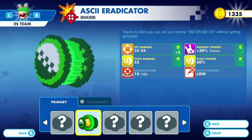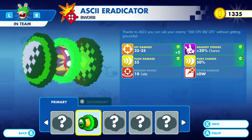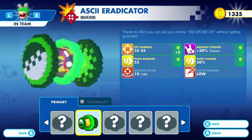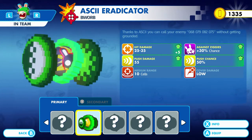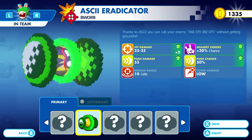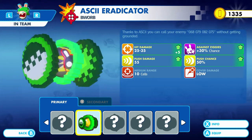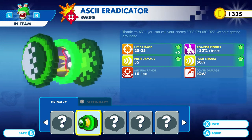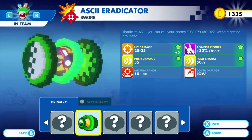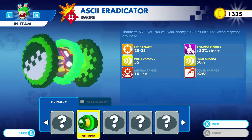For Rabbit Luigi, this is the AC Eradicator, which is an above-average weapon. We can increase it to 255 hit chance, bump up to 50% piece-up, and increase chances to hit the ziggies by plus 30%. We're going to try that one out and equip that weapon.